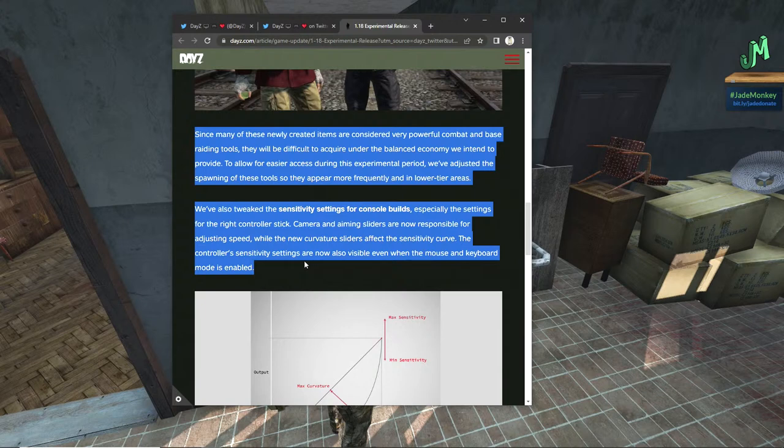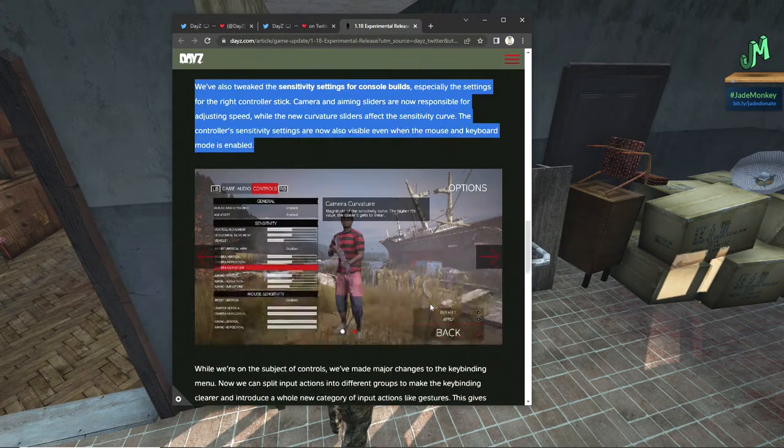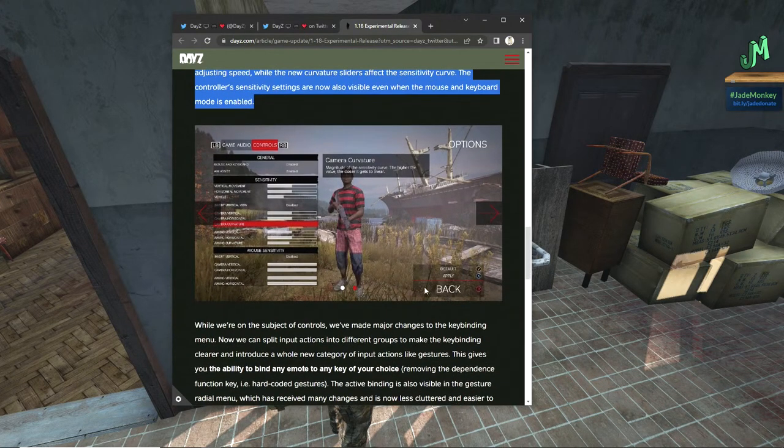We've also tweaked the sensitivity settings for console builds, especially the settings for the right control stick. Camera and aiming sliders are now responsible for adjusting speed, while the new curvature sliders affect the sensitivity curve. The controller sensitivity settings are now visible even when the mouse and keyboard mode is enabled. Nice. This new layout schema they've got is fantastic, and we still have the option to switch between the two. And again, this pertains to PlayStation as well.